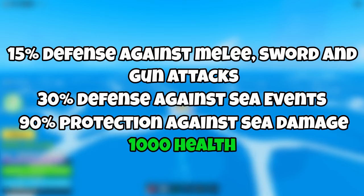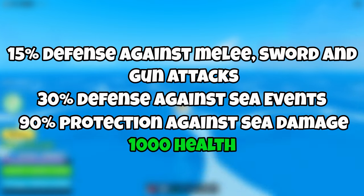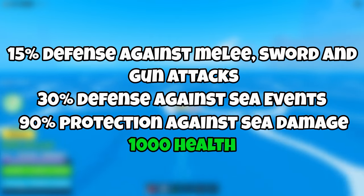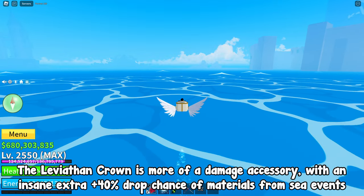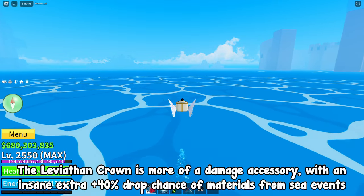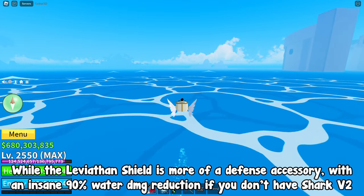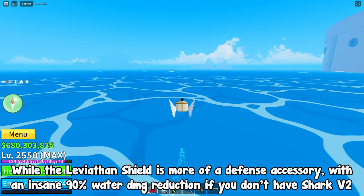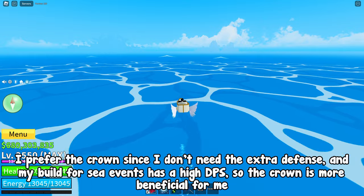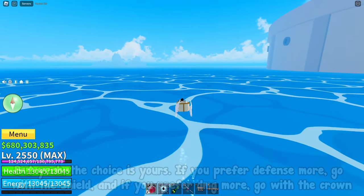The buffs of the Leviathan Shield are: plus 15% defense against melee, sword, and gun attacks; plus 30% defense against sea events; plus 90% protection against sea damage; and plus 1000 health. The buffs on both accessories are crazily good. The Leviathan Crown is more of a damage accessory with an insane extra 40% higher drop chance of materials from sea events, while the Leviathan Shield is more of a defense accessory with an insane 90% water damage reduction if you don't have Shark V2. I prefer the crown since I don't need the extra defense and my build has high DPS.